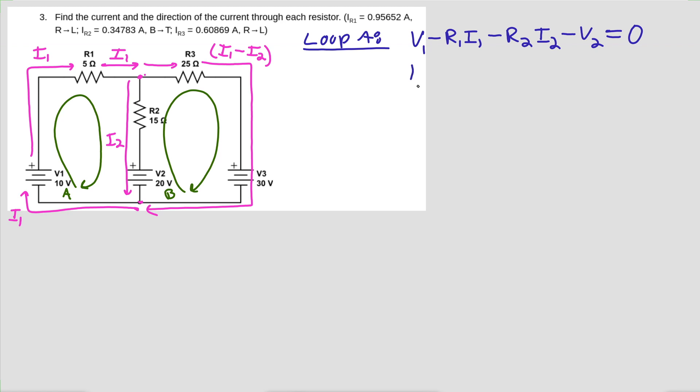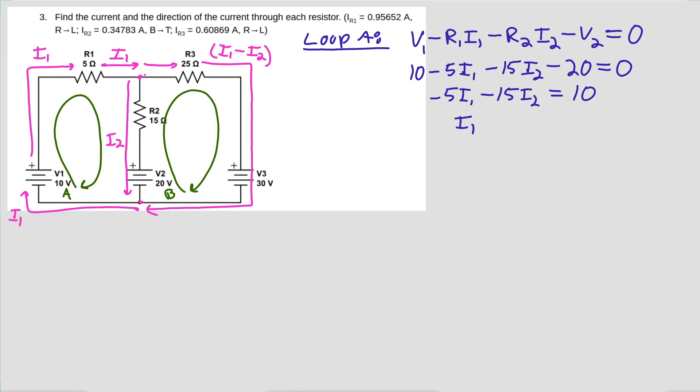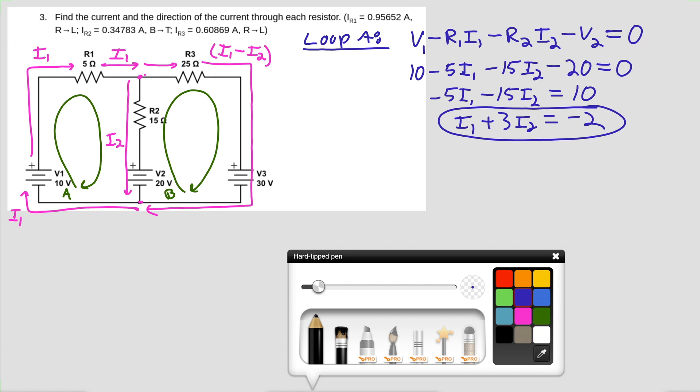Plugging in numbers: V1 is 10 volts, R1 is 5 ohms, R2 is 15 ohms, and V2 is 20 volts. So: 10 minus 5·I1 minus 15·I2 minus 20 = 0. Cleaning this up gives minus 5·I1 minus 15·I2 = minus 10, which becomes plus 10 on the right side. Dividing everything by negative 5 gives the first equation: I1 + 3·I2 = minus 2.